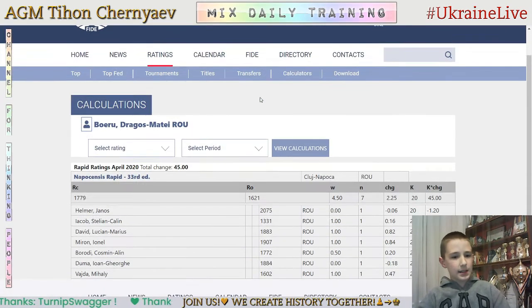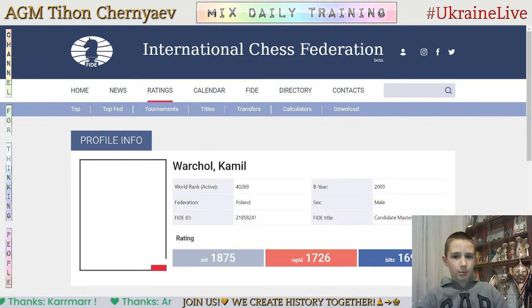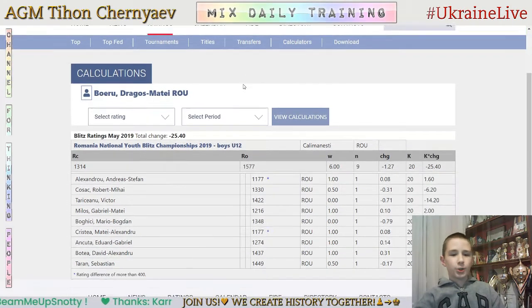His latest Rapid tournament, also in Romania, he scored four and a half points out of seven — a nice result, plus 25 rating. His latest event was the Romanian National Youth Blitz Championship with 12 players; he scored six out of nine points, minus 35 for 25 in Blitz.